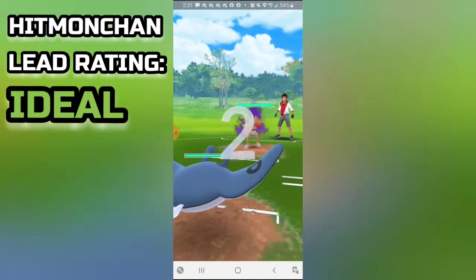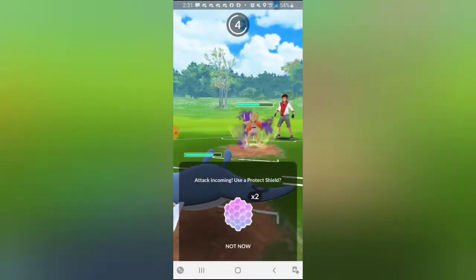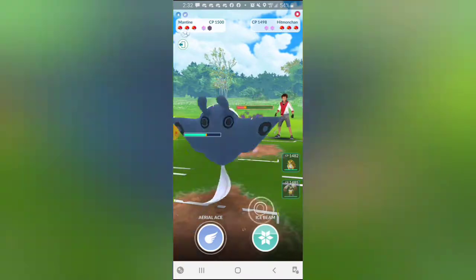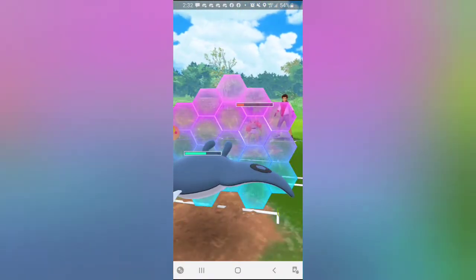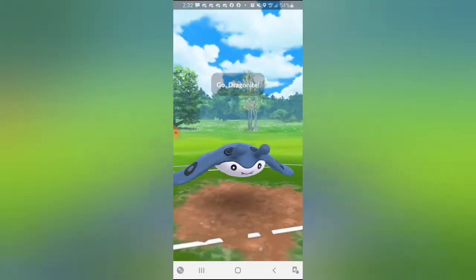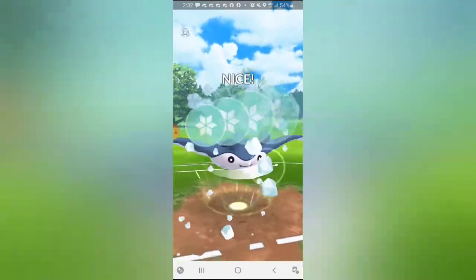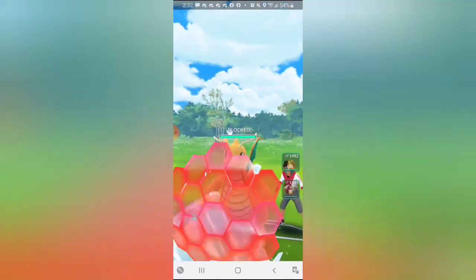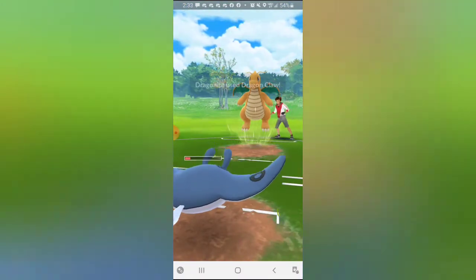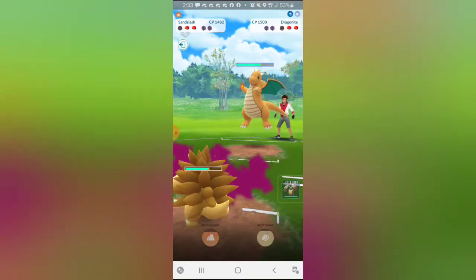Hitmonchan lead - this is actually pretty positive for me, but I have to be wary of Thunder Punches. They get to one and I'm going to shield as Thunder Punch would come very close to or KO. So I'm basically going to Wing Attack all the way down, leaving a ton of energy for whatever's in back. Mantine is about half health with tons of energy and in comes Dragonite. I throw Aerial Ace first - that gets the shield. I go for Ice Beam hoping they don't shield, but the Dragonite double-shields. That's pretty bad, so I farm up a little bit of energy, but Dragonite gets to a move before I can.